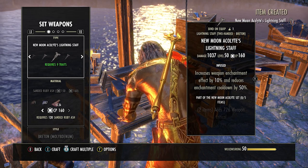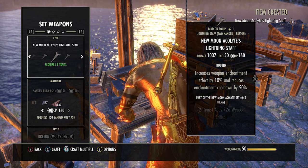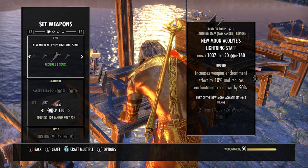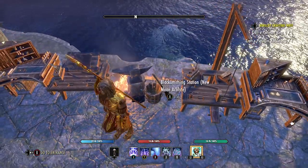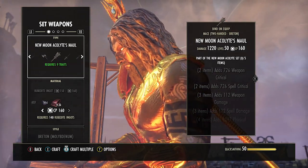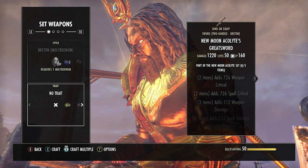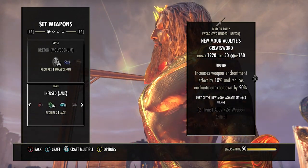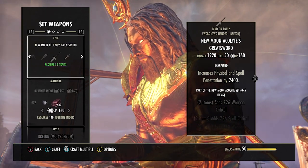It's only going to cost maybe 3-4k to make and upgrade to purple, so the profit margins are really good. The important thing whenever you make a piece of armor or weapon is to make sure you select CP 160 and always add a trait stone - sometimes you forget to put a trait stone on or forget to bump it up to 160 and you waste your materials.